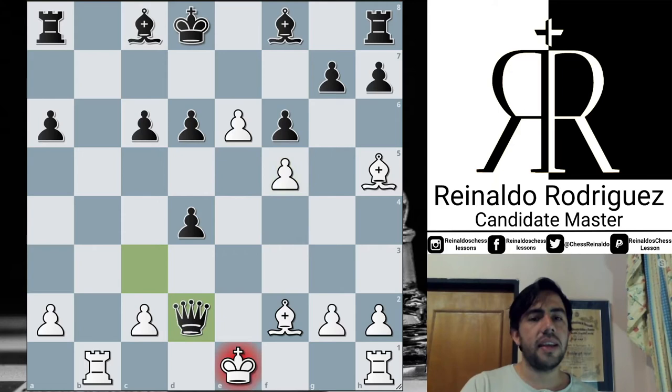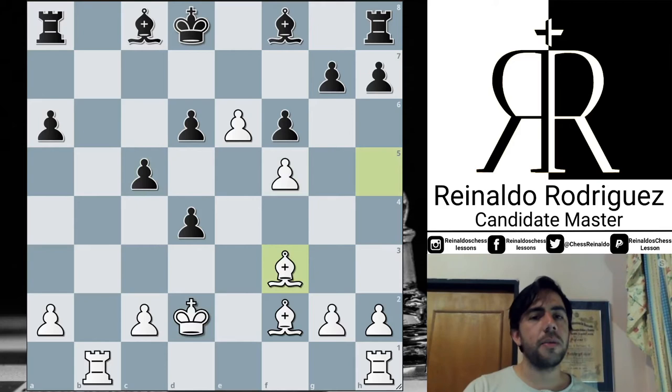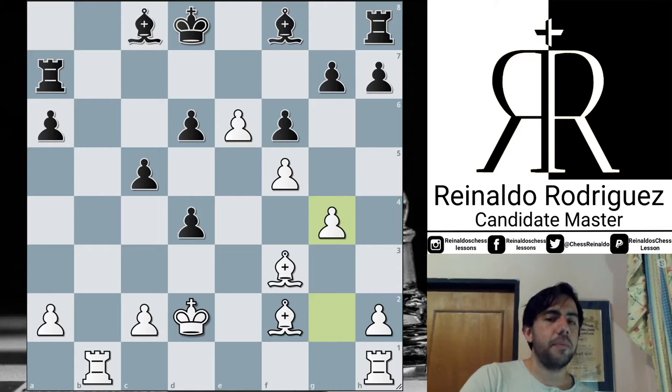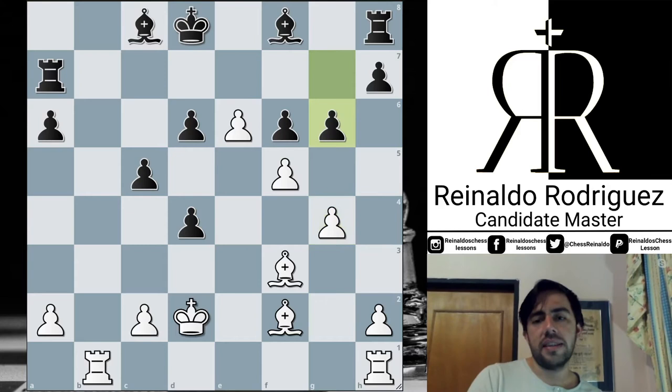MVL decides to trade queens, and with f5, takes, takes, and c5 — he decides to protect the pawn. Now Bishop f3 attacking the rook, Rook a7 — the unique move — and g4. Six pawns for White, seven pawns for Black, but what a horrible position for Black. The rooks are disconnected, there is no way to coordinate the pieces and Black cannot develop. He played g6, trying to create some space to activate the kingside rook.